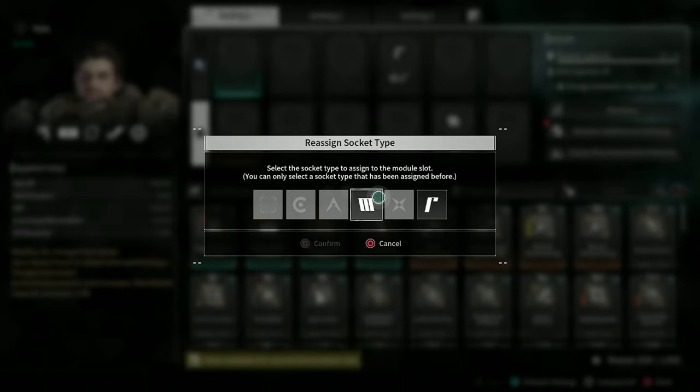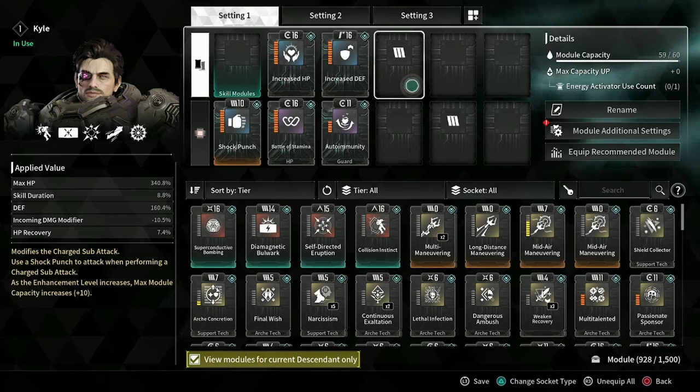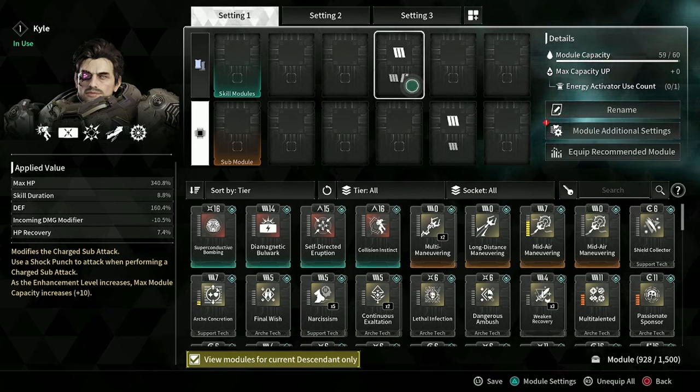I can reassign it by clicking it to this one, confirm, and we're back in. When you go into the socket type selection mode, you can see all of the socket types available for all of your mod slots, and then you can change them as needed to whatever you want.